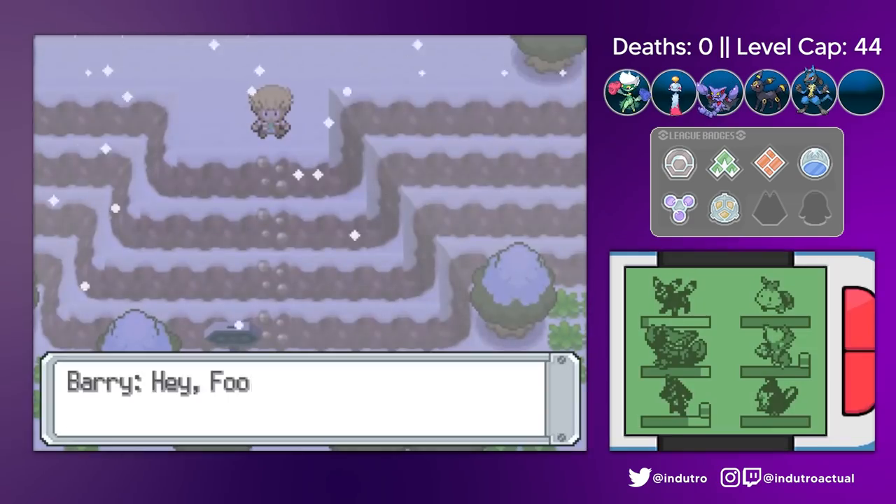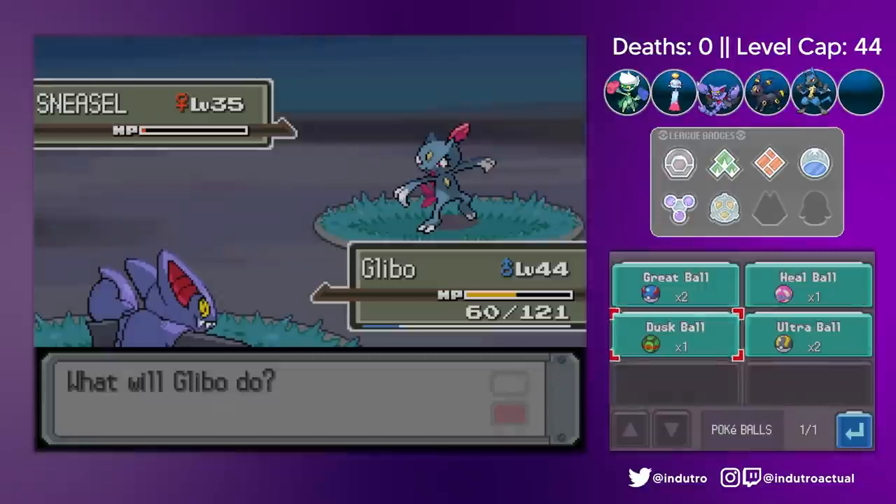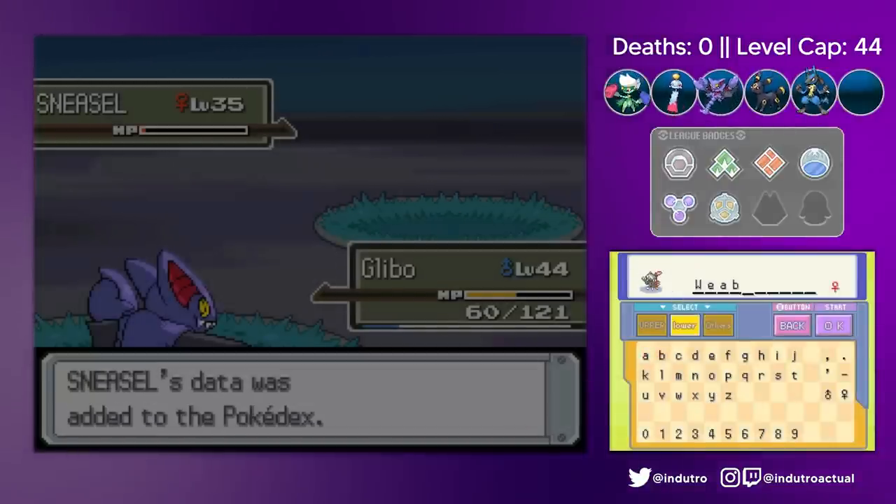Fast forward to Lake Acuity, where Barry made fun of us for being too slow — this a-hole. It was at this lakefront that we caught our final team member, a Sneasel. She was nicknamed Weebo.